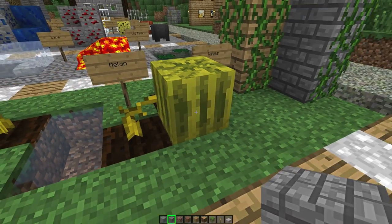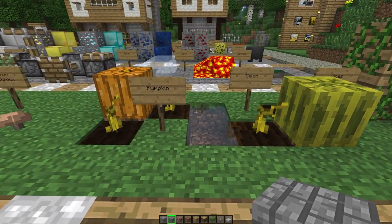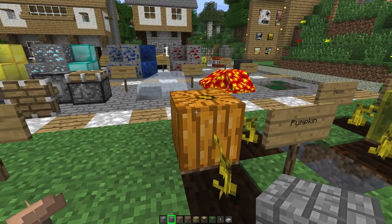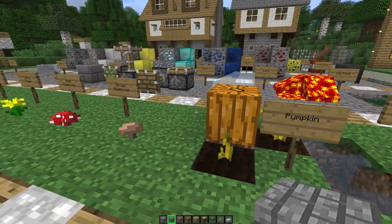I don't think the melon's in the default textures thing, so it shouldn't be changed. Pumpkin on the other hand is a bit more noticeable.